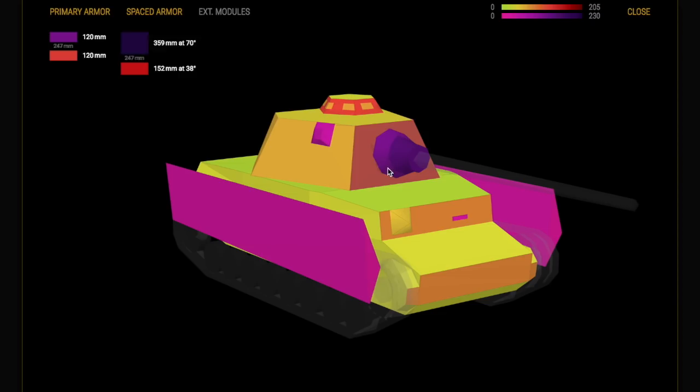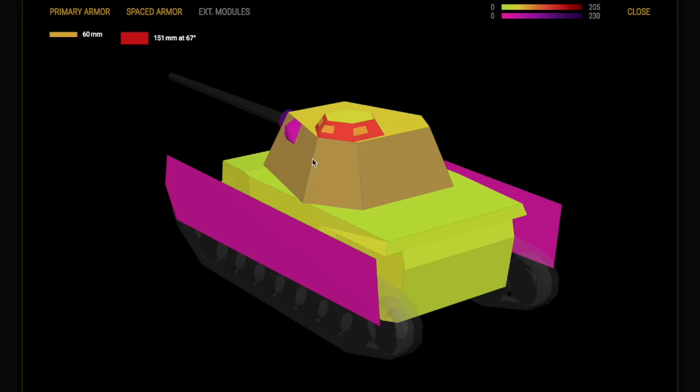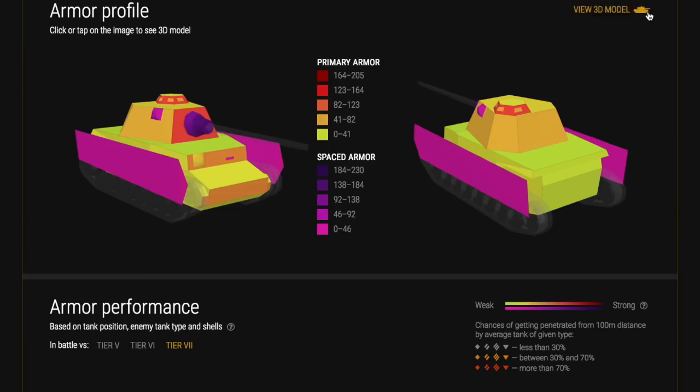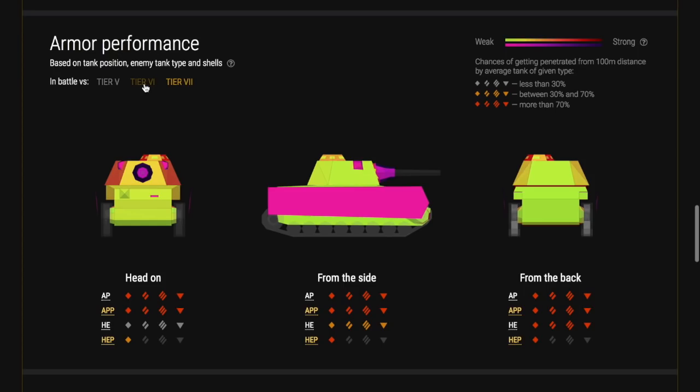Looking at the armour: the turret is good and you can get some nice angles to bounce shots. The hull is not great because it's a lower-tier tank hull. To compensate, they've given it skirts which act as spaced armour — this is extremely important because it will absorb shots and lessen damage. At tier 6, if you come against a KV-2, go side-on and present your side. As he fires HE, he's going to lose a lot of damage points — he may not even damage you at all, and certainly won't one-shot you.